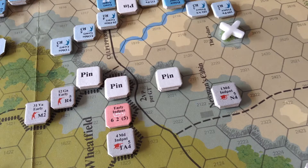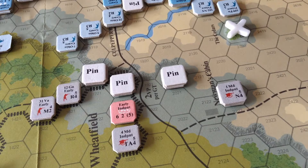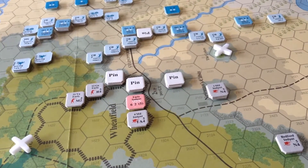When you pin a unit is actually quite critical — it can prevent a unit from moving. That was an interesting defensive fire at long range, but the Union was able to do something. We'll continue on and go to the 4:30 turn and see what the Union can do.